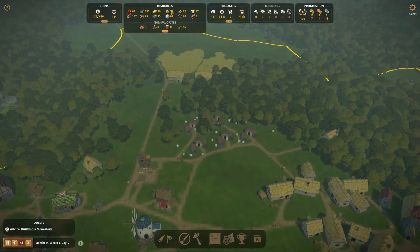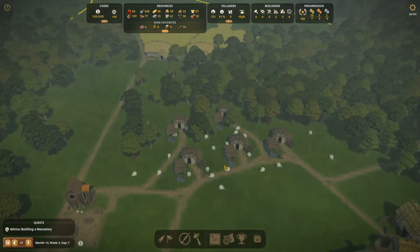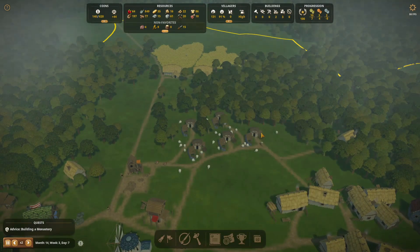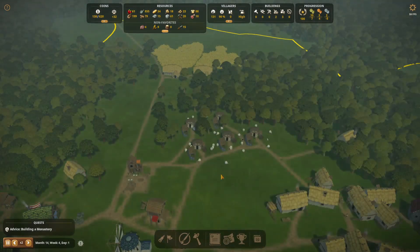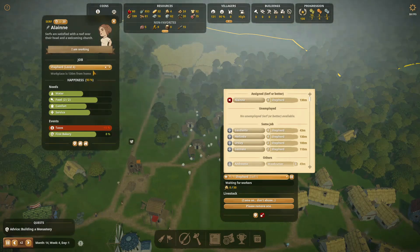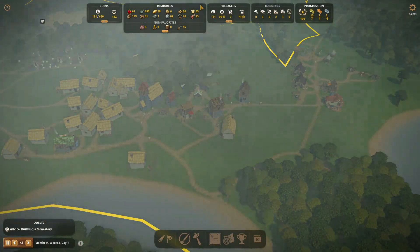We have a lot of sheep now, so we should be getting a lot of wool. There are plenty of workers to collect everything too. But apparently the wool is not coming in that fast — usually it's faster. They're all waiting for workers; the shepherds are probably just doing different jobs. The shepherd is happy, so that's not the issue. We're seeing a growing number of food items, which is good.